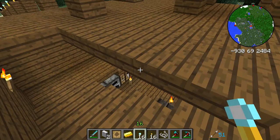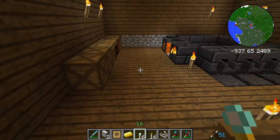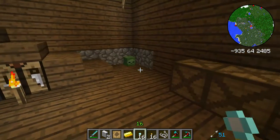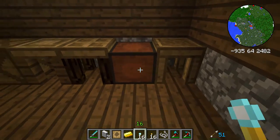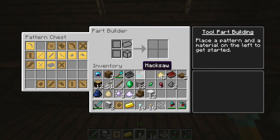Let's go in here and I'll show you one of the bigger changes, especially for what we were originally doing, and that has to do with Tinker's Construct. Before, we could just take a piece of metal, go into the part builder — there's the part builder — and throw metal in there. It doesn't work that way anymore.